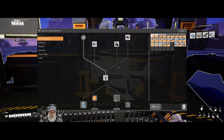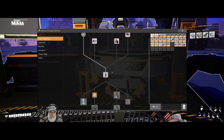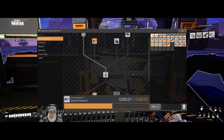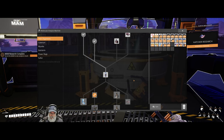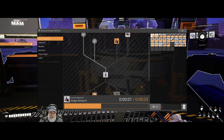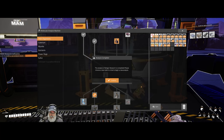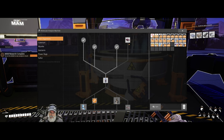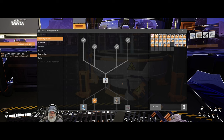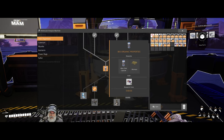It says 'research parent node to make available,' so I guess we have to research that first. We need to research all of these things apparently — I'm a little confused here. After researching those, now we need to do this one, which needs an alien DNA capsule and biomass.